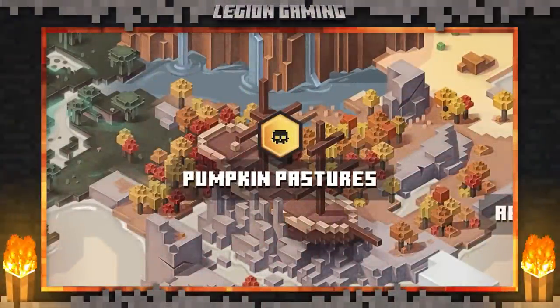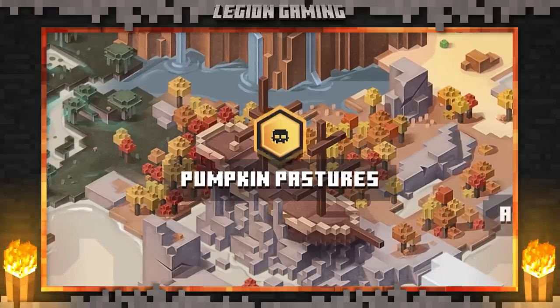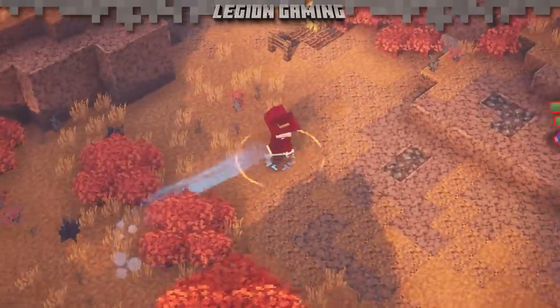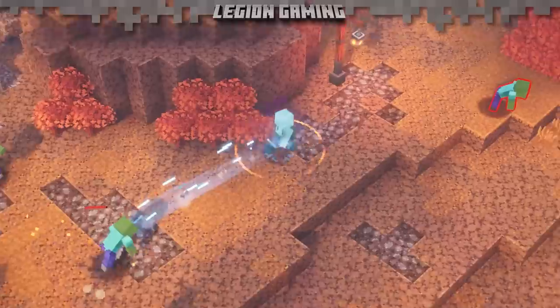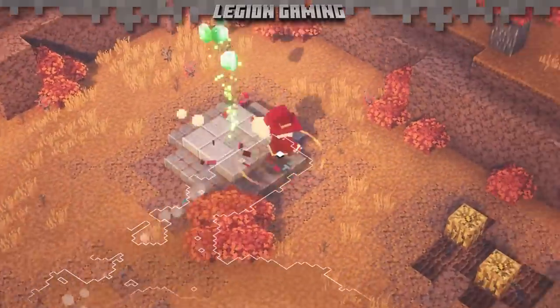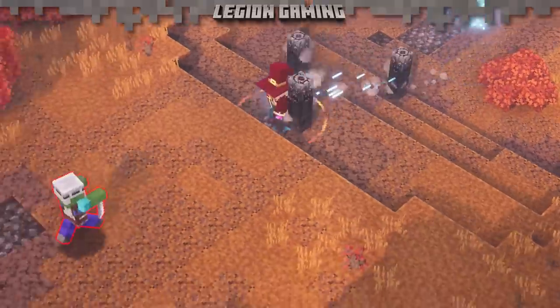Our first stop today is Pumpkin Pastures, and this one can be a bit frustrating, but a little persistence goes a long way. Some of the secrets and chests we'll be talking about today aren't guaranteed, which is why we'll be focusing on some of the more consistent ones. The goal is to maximize your time, not go in and out of levels trying to catch a lucky break. So with that in mind, let's kick this off. There are two chests we are really after here. Everything else is a bonus, and it all depends on your RNG.